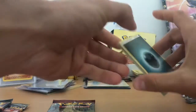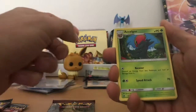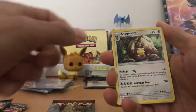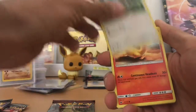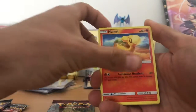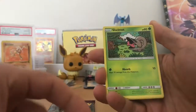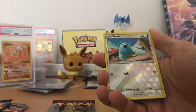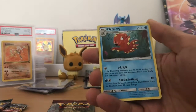Alright. Darkness Energy, Seligore, Diggersby, Counter Catcher, Mincino. Saw that already. Nimal, Swinub — a few Swinubs. Reverse Holo Swinub. And Rho Octillery.